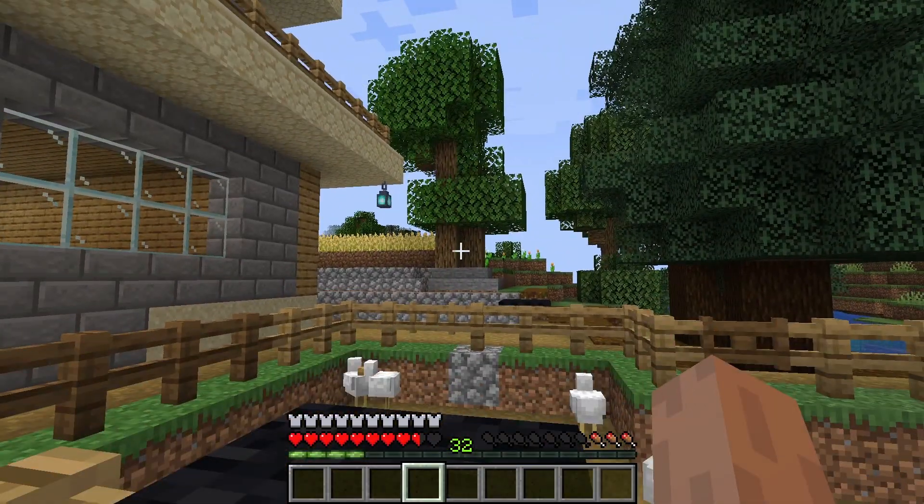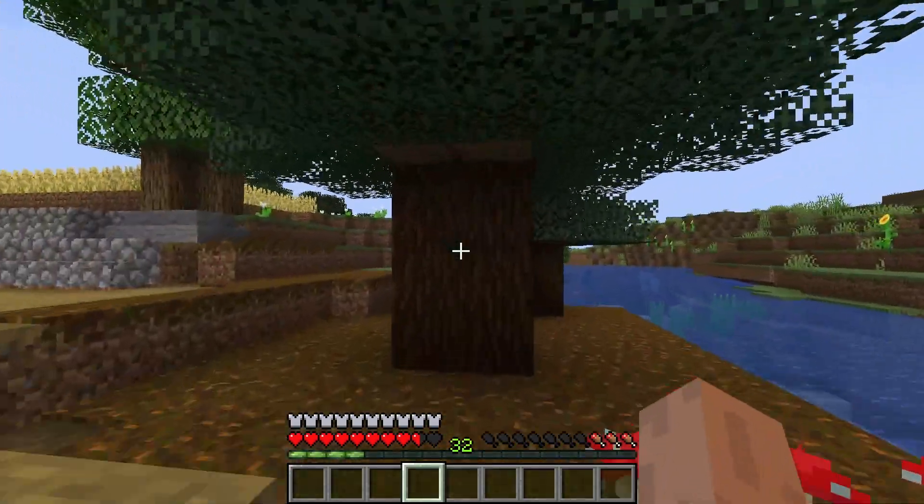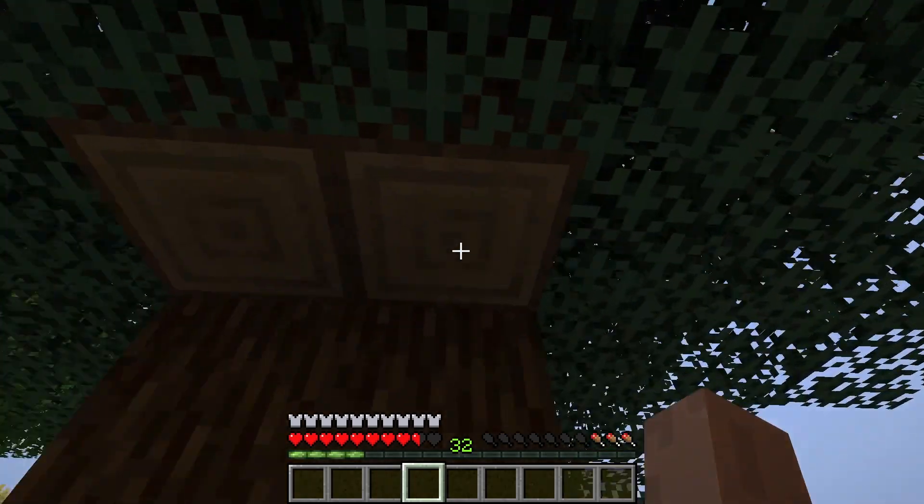This one is called oak logs — that is the light brown one. And here is one more tree with the dark brown color — this is called a spruce log. So just cut down the tree.